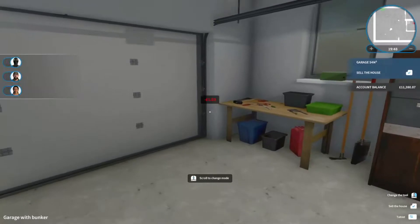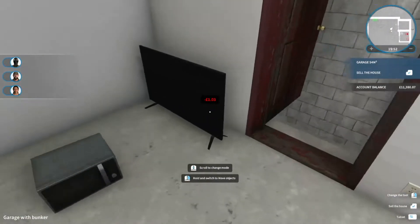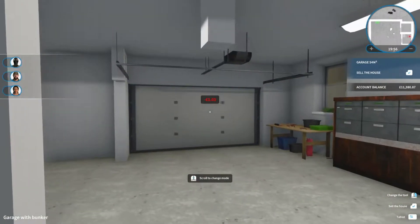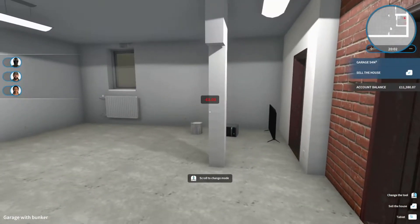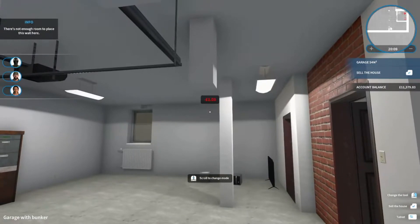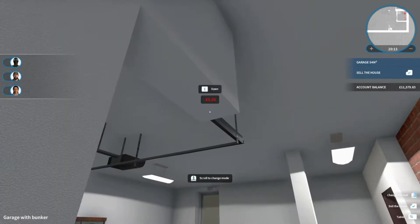We'll have at least one bedroom, maybe a study leads onto it, or a kitchen area. Actually we could do a kitchen — open plan kitchen onto the bedroom. I wonder how that would look. Let's give it a try, and we'll come back in a minute. I'll just speed it up so it doesn't drag the video out too long and make it too boring for you guys to watch.